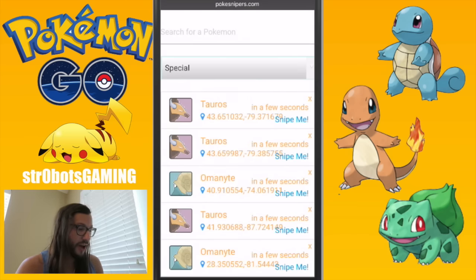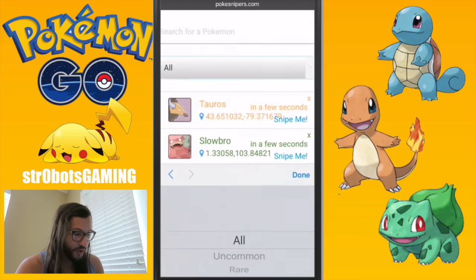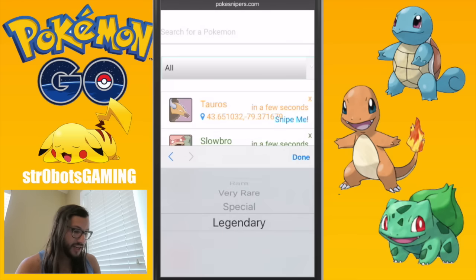So you can list it by all Pokemon, literally anything. You can go uncommons, rares, very rare, special, and I guess eventually there's going to be a legendary category — but nothing in it yet. Unfortunately, you better believe I went there right away.